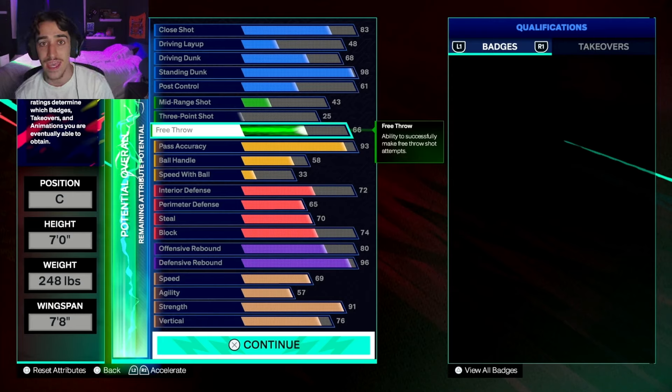The standing dunk I put at 98, and that is because at 99 standing dunk you get Legend Rise Up. For those who don't know, Rise Up is a badge that gives you more standing dunks, which allows you to animate more. And with that badge on Legend, the standing stick dunks are back again — they're still overpowered. So you're going to want the highest standing dunk possible. You'll see I put it at 98; you actually need 99 to get Legend Rise Up. You're going to want to put a cap breaker on it to get to that threshold and get 99 standing dunk for the Legend Rise Up badge.